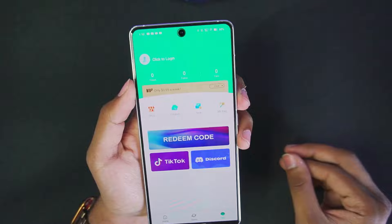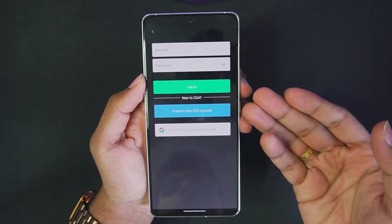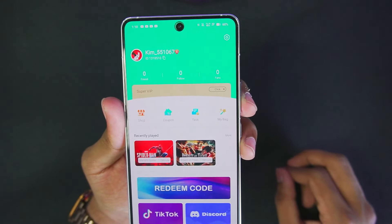To start off, go ahead and tap on the Me section. You will have to log into your Starparks account. You can easily create an account or log in with your Google account. Once that has been done, you are successfully logged in to Starparks.